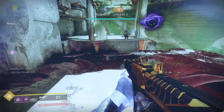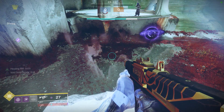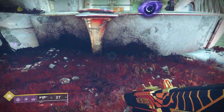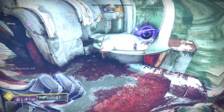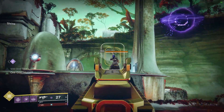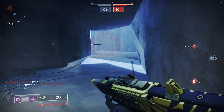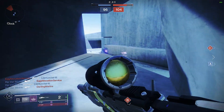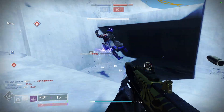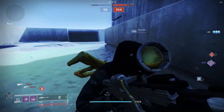Blink is an instant teleport. You cannot blink infinitely — there are two blinks, then a cooldown of three seconds, then a third blink, then a cooldown of five seconds. That's if you're running the movement exotic Astrocyte Verse helmet. With traditional Blink, you'll have two charges and then a five-second recharge window. It's pretty much always worth it to run Astrocyte if you're going to play a Blink style — it's such a huge buff to the movement kit.